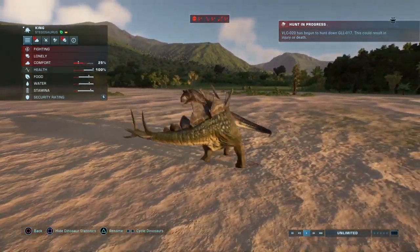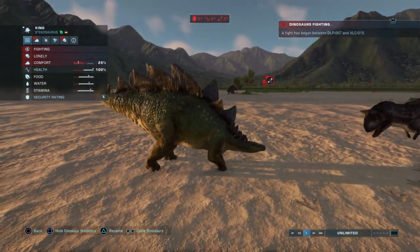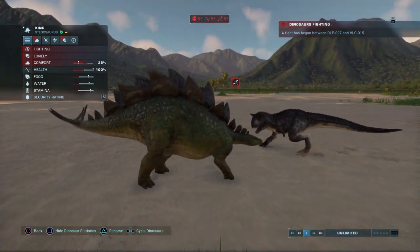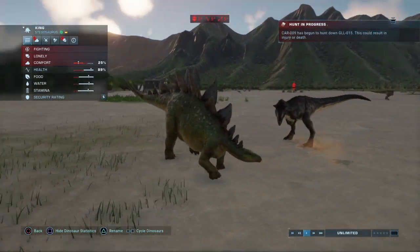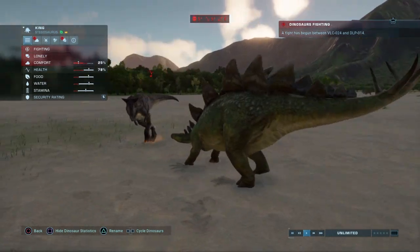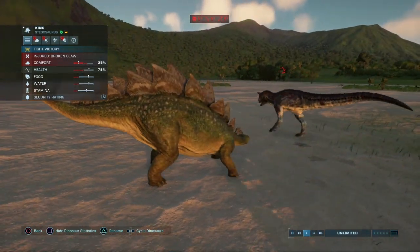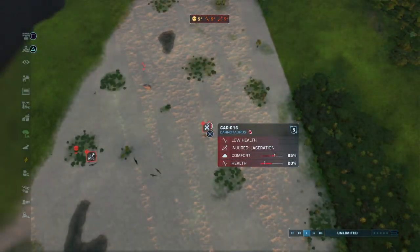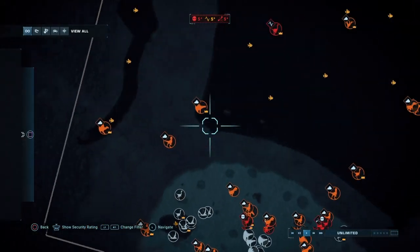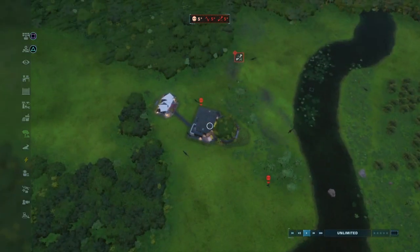Is he gonna win? He probably will win — hopefully he's got the first damage hit. Can he keep it up? The carno's going in — carno's done a bit of damage, but King always takes quite a bit of damage. He runs in. Carno is injured — will he run away? Yes! Carno's run away injured. Lacerations, which means he's dead — he's gonna be gone. He is a goner.